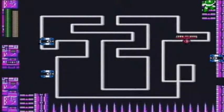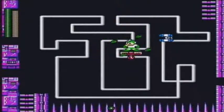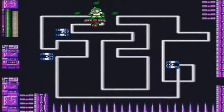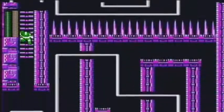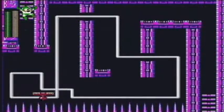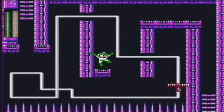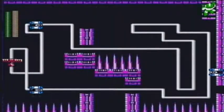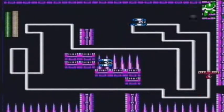And now we have Crash Man's gimmick again. I could jump across that gap very simply, but I'm not going to risk it — I'm just going to use this and coast along. I'm surprised it took them to the third-to-last area of the game to make this into a gimmick outside of Crash Man's stage. You would think they would have made more areas like this.